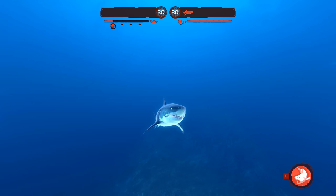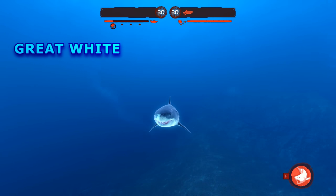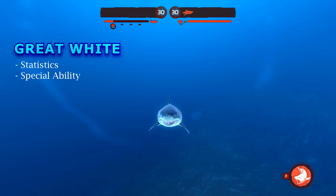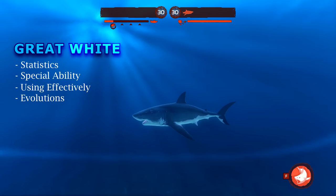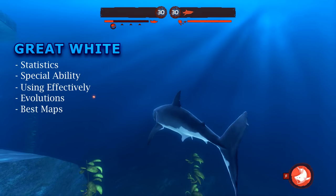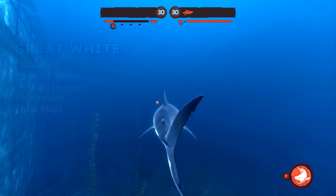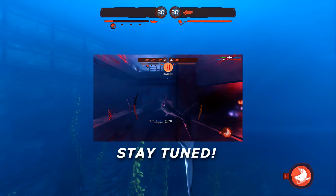Hey, what's up everybody? Lionheart here and welcome to another tutorial of my in-depth series. This episode will focus on basics of the feared Great White Shark. We'll start by taking a quick look at some stats and his special ability, then show you the basics of using the Great White and the best way to effectively score diver kills by choosing appropriate evolutions. Then we'll discuss what maps are best suited for the Great White, and at the end I'll include a random match so you can see everything covered in action.